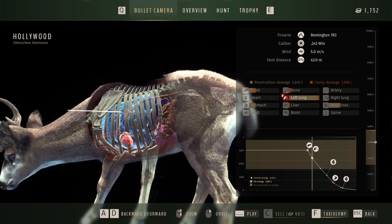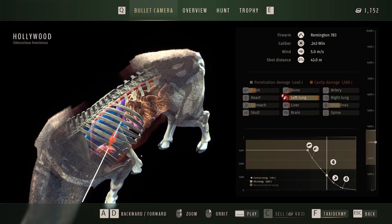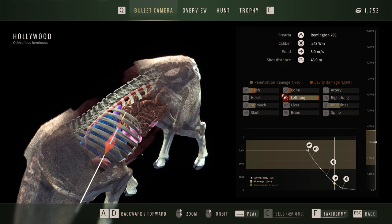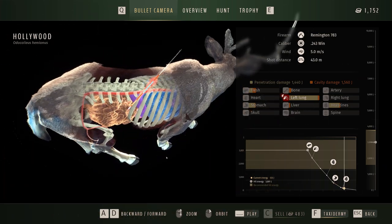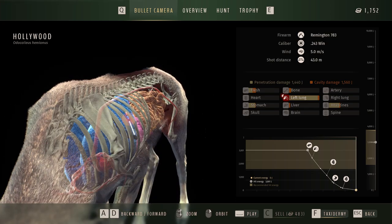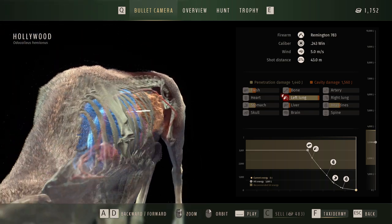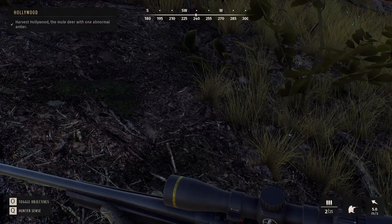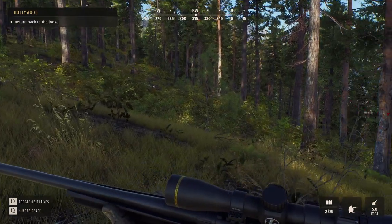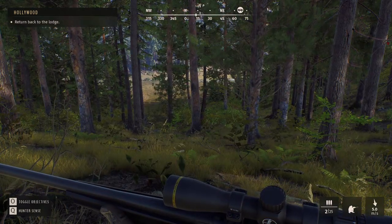Top notch. Let's see what we did here — we hit the lung. I love this view. Oh no, we hit the intestines too. Well, that's just painful. But at least we did a lot of damage to the lungs, which is great. I should remember to aim a little bit further up here — I'm always worried about hitting the shoulder blade. But it worked out for us. We hit F for taxidermy — I guess it returned back to the lodge. I'm not exactly sure what that means. We'll just have to return back to the lodge and figure out what that means.